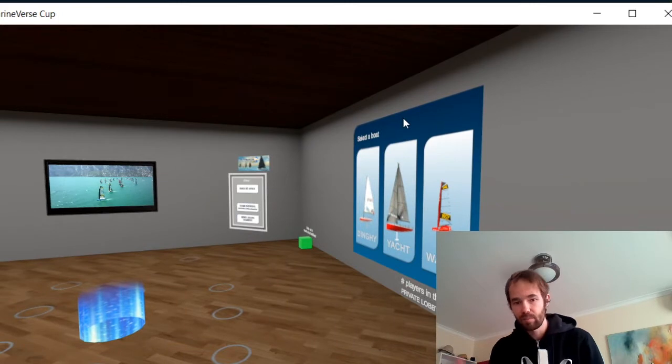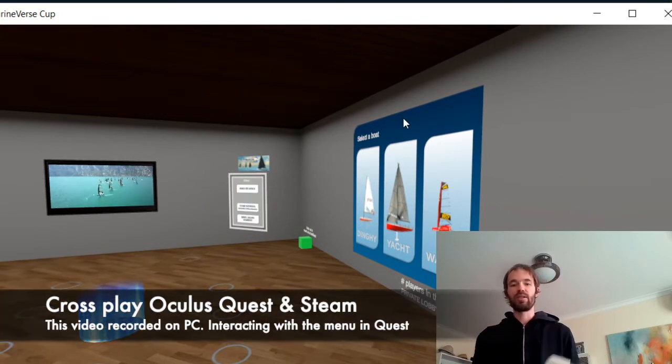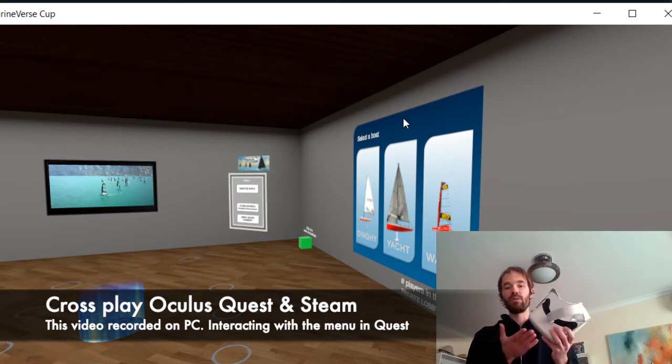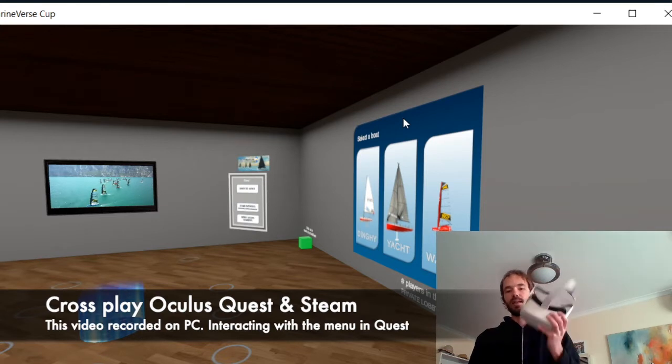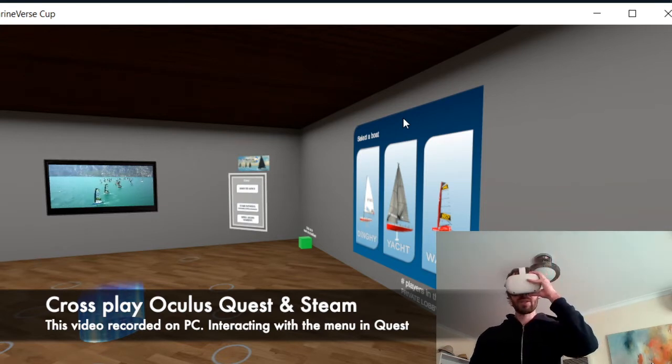The first part of this demo you may have seen before — this is just a shared lobby configuration. I'm going to jump into the headset and enter the same lobby in the Quest version of Marine Bruce Cup.